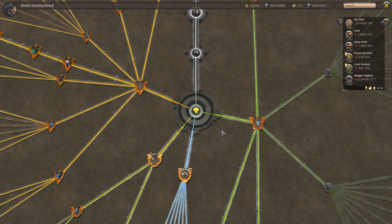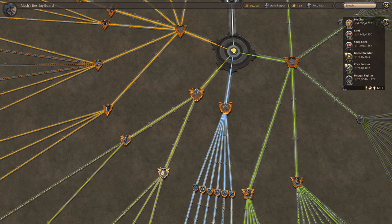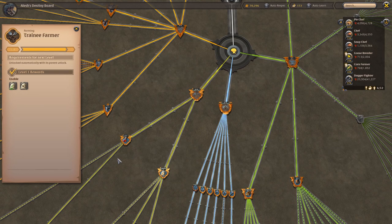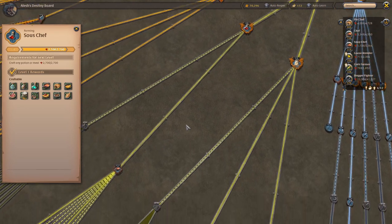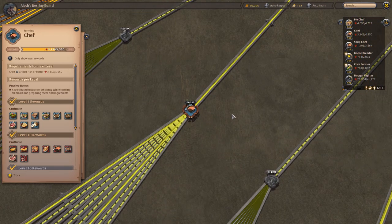So for cooking, the first thing you're going to need is when you open your destiny board, you unlock the trainee farmer as soon as you start the game. But the node you're going to need after that is called the Sow's Chef. When you unlock this node, you will be able to craft some of the tier 3 stuff, such as the wheat soup, the chicken pie, the chicken omelette, and some of these foods. So once you reach 2,700 fame and unlock this node, you continue down into the main chef node, which is basically the main node of cooking.